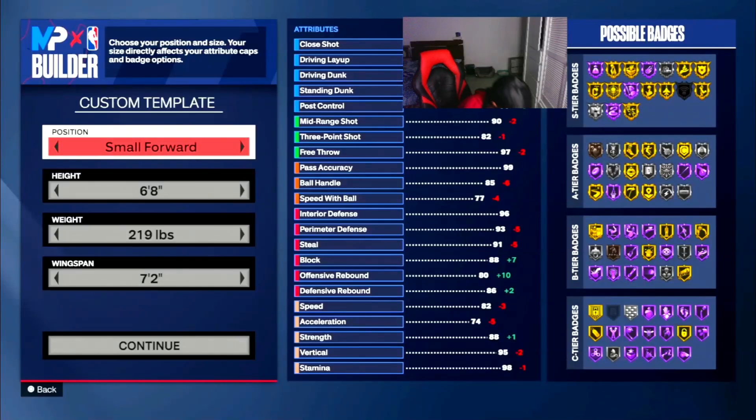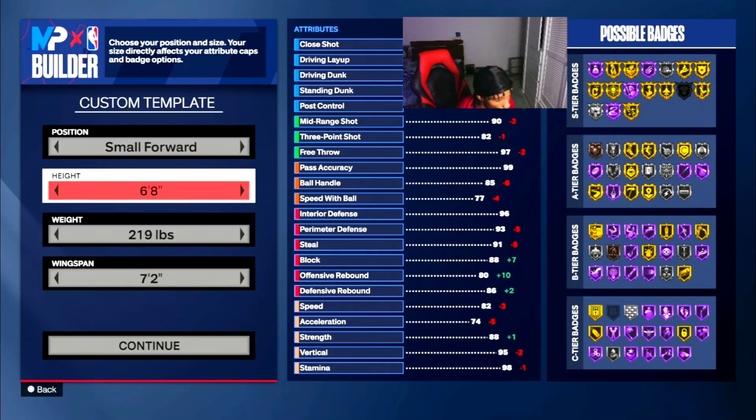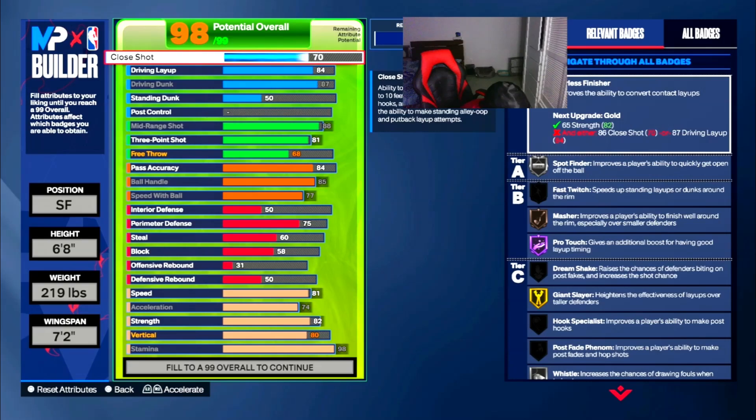Alright y'all, Anthony Edwards build: 6'8", small 4, 219 pounds, 7'2" wingspan — that's what we're gonna start with today. We're going 6'8" because more size, you know what I'm saying. Anthony's like 6'5", 6'4" in real life, but 6'8" is decent in 2K. 219 gives you strength but you still want a little bit of speed, so it's a good balance. Keep the wingspan at 7'2" — it matches up with everything.